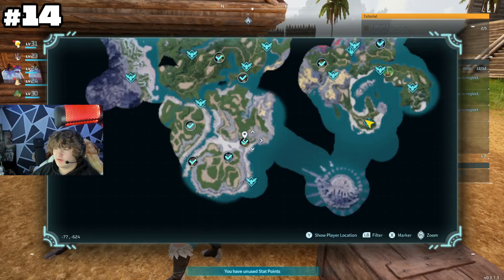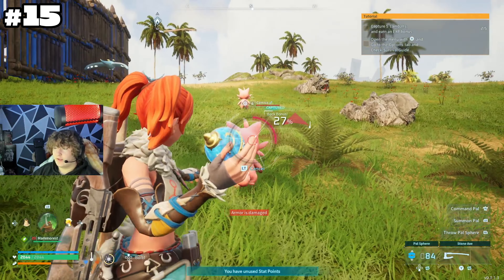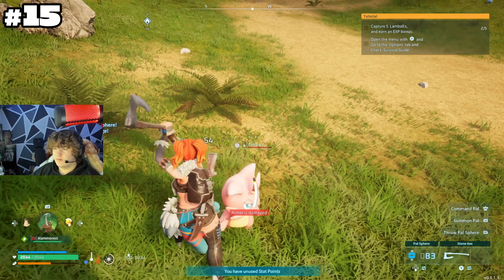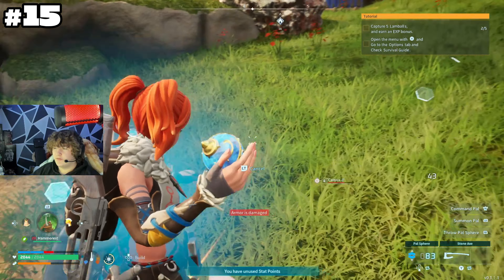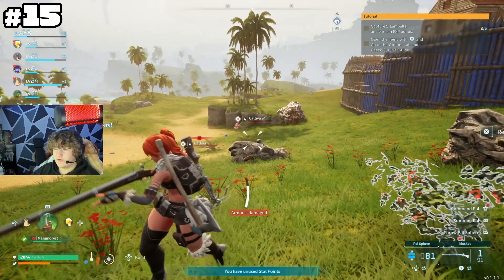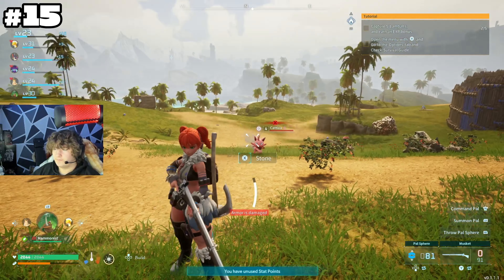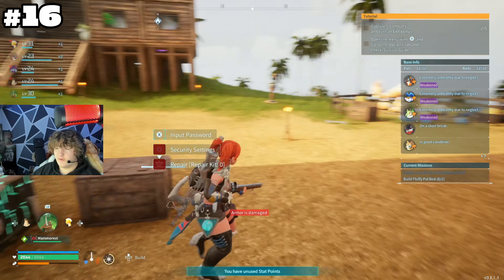From the bottom of the map to the top, the top is the snow region. At the bottom, bosses and pals start at lower levels, but as you go up you get into the 40s and higher. Also, to increase your catch chance, get the pal's health low then throw the Pal Ball at its back — as you can see it jumped from around 20% up to 50%. Throwing from behind significantly increases your catch rate.